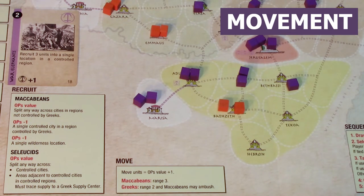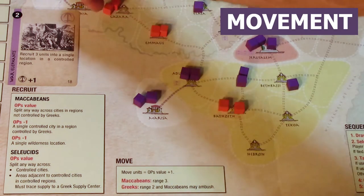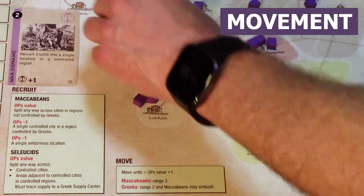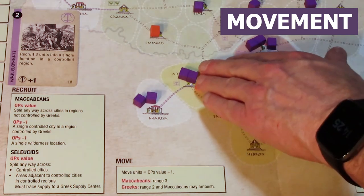As the Maccabeans with 3 units to move, I can move units across 3 spaces each. As an example, I'll move 1, 2, 3 — and bring another unit in to start a battle there.